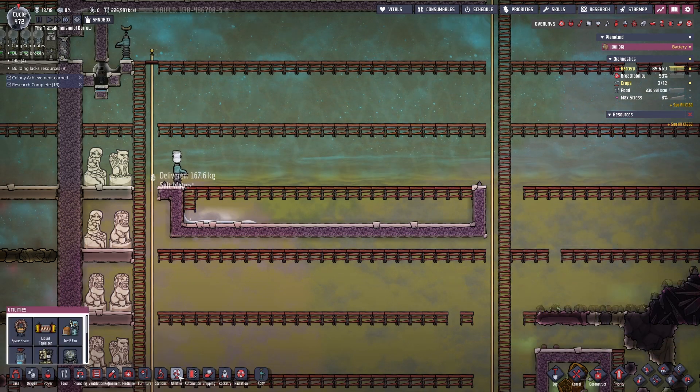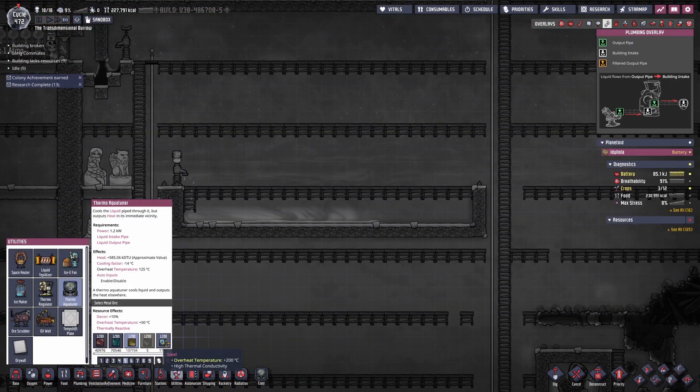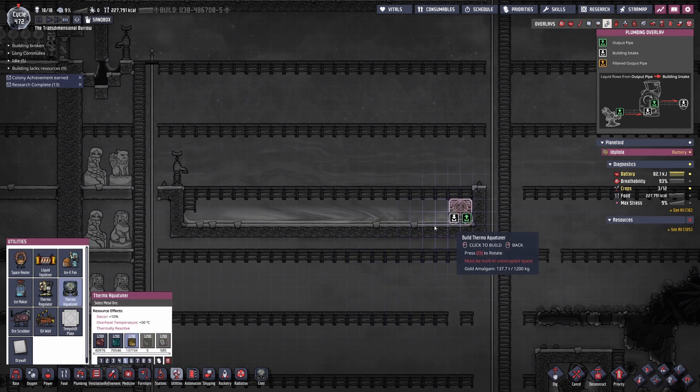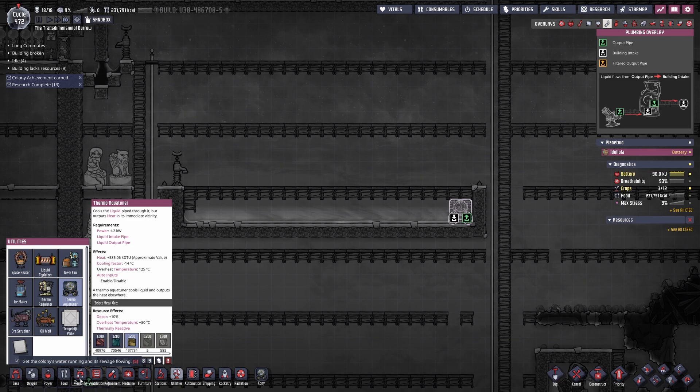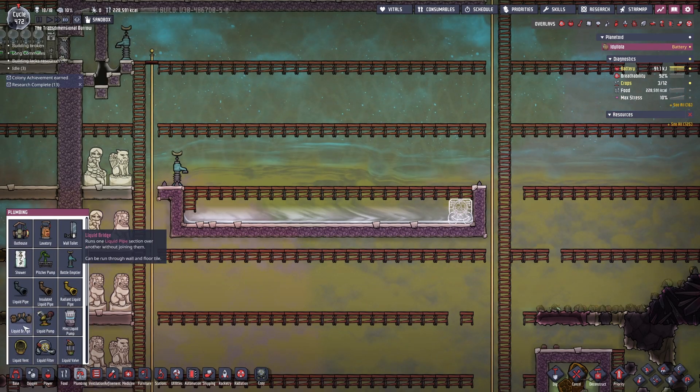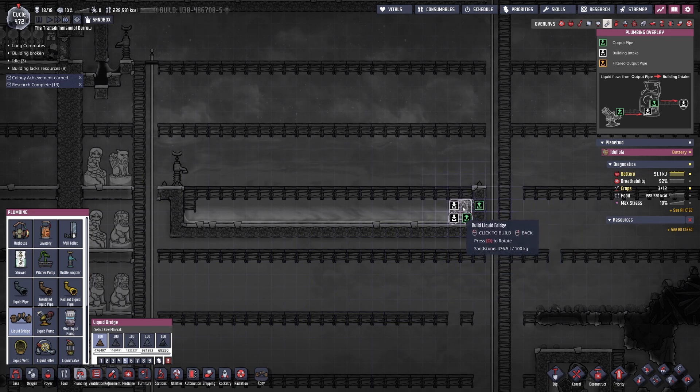I'm going to use a thermal aqua tuner to circulate cool liquid around the area to make sure the processes don't overheat. The machinery like the metal refinery or plastic press exchanges heat with the tiles it sits on, so by cooling those tiles you help keep the machinery cool.